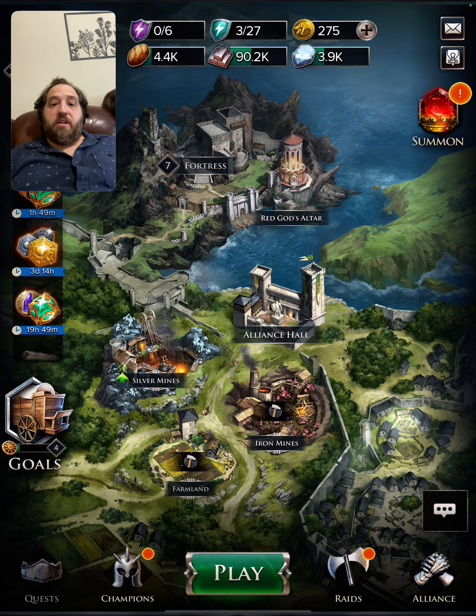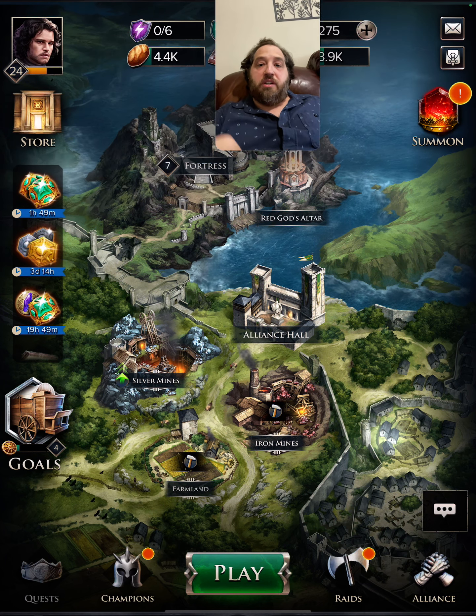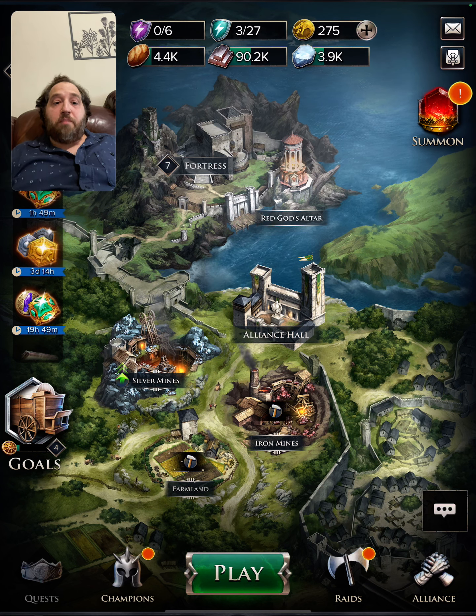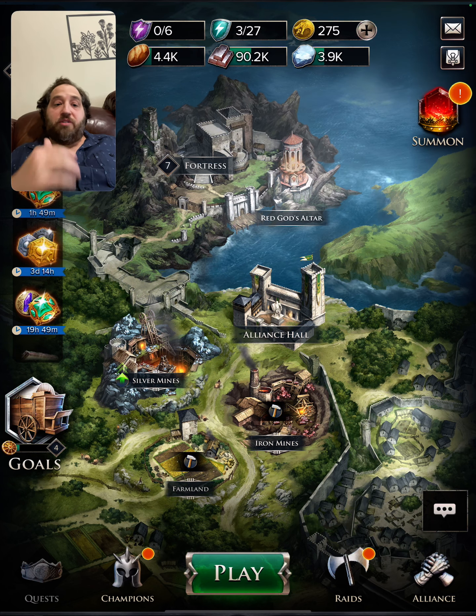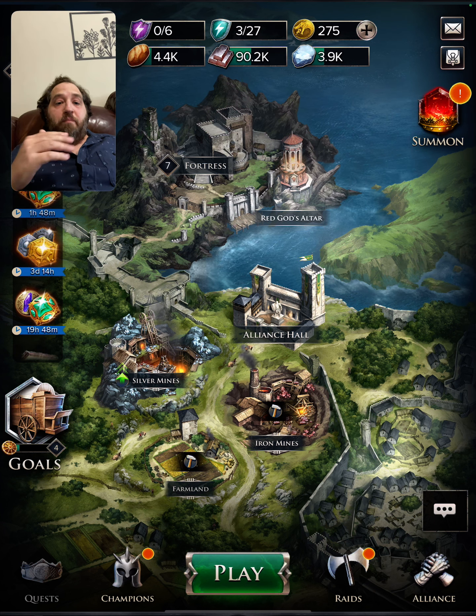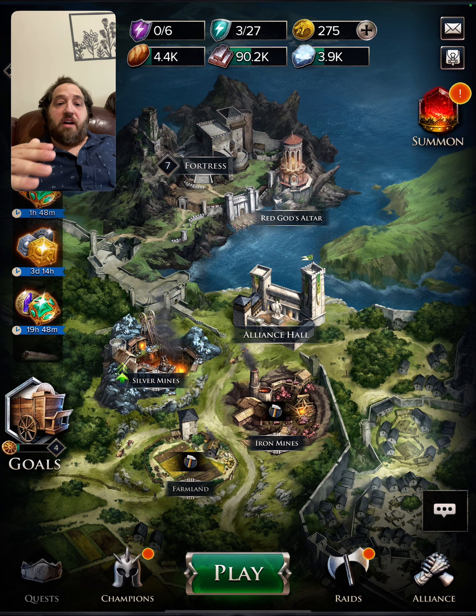Another thing we want to do is always use your energy. Look at my energy — it is at 3 of 27. Do not let it waste. Even if you have to auto a battle while you go to the bathroom or do something else, just use your energy. You need to get these resources; you will rank up, level up, and get better resources and good stuff over the game.